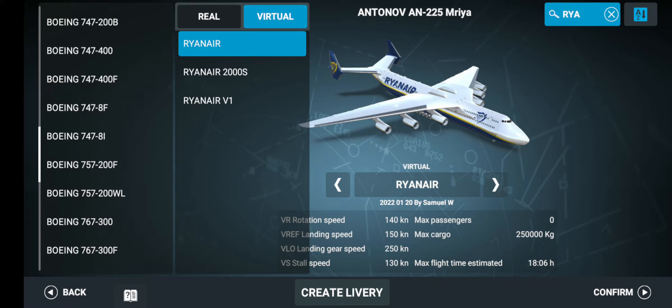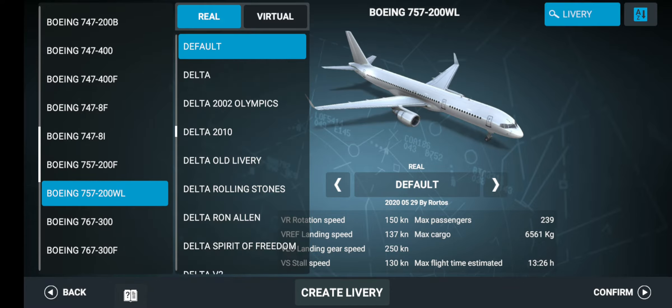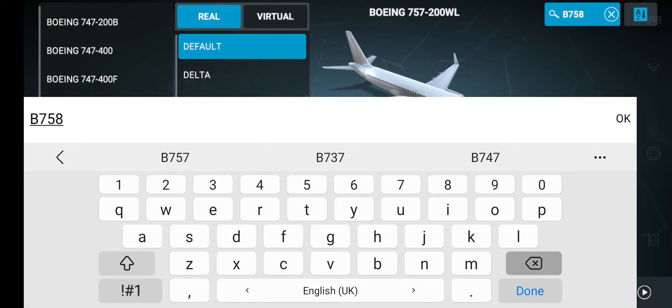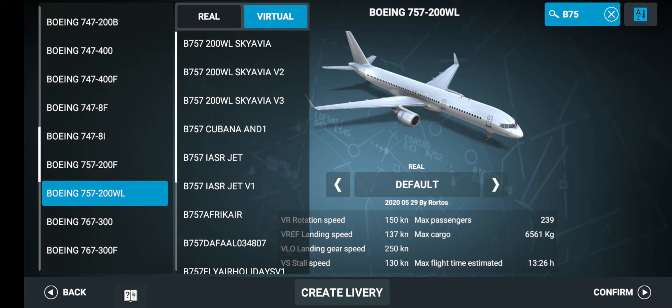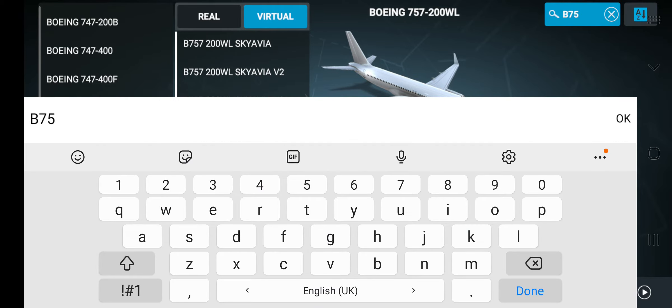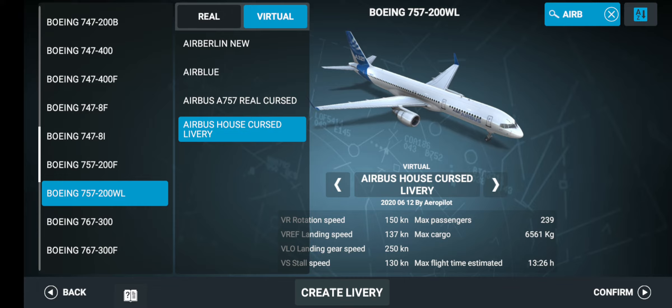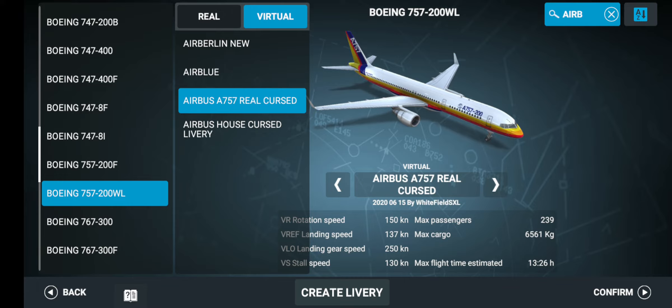I was supposed to make a video about this one but I don't have time. But if you just like Photoshop, this one is for you. I don't even know the name — but you've got the A757 and an A321. This one is labeled as a 757 but wow, this is a very nice one.